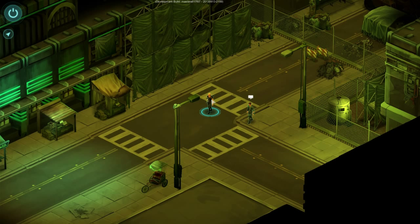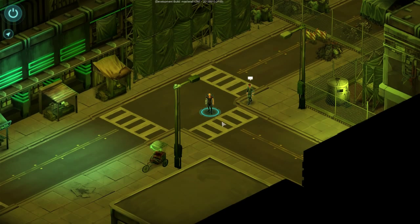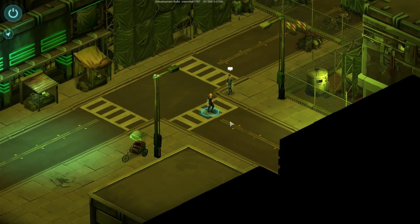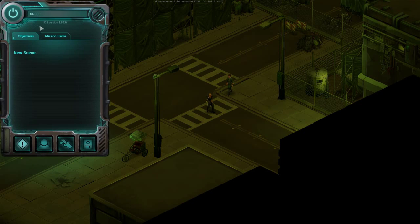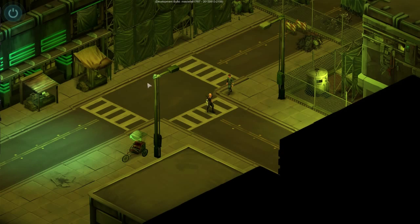As you can see when I click on my character - a random character I just hired for this test scene - nothing happens. I can walk around, I can click on her. She has a nice cyberarm, didn't even notice that before. When I click on her nothing happens, and I know why: when I check my menu and go to mission items I don't even have a comlink, and if I don't have a comlink I can't make any calls.